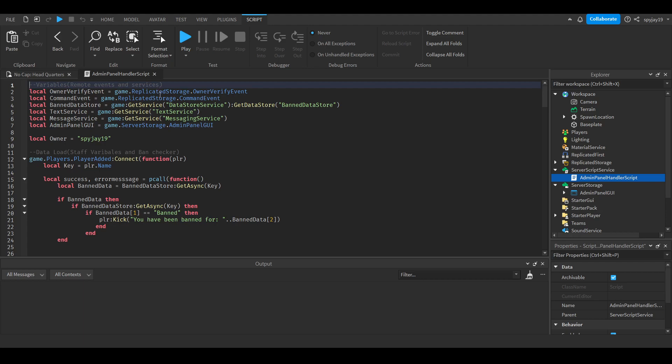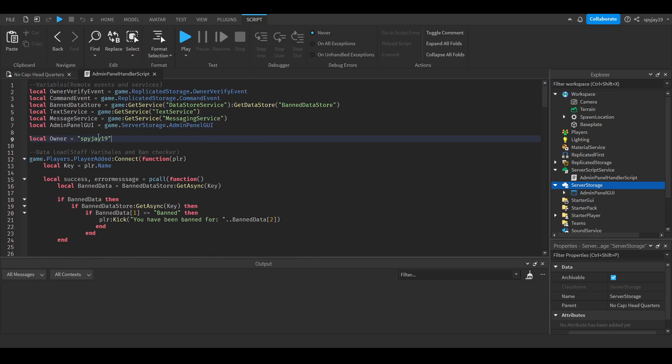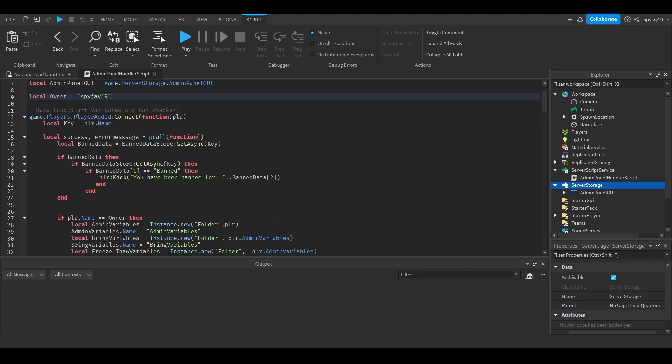We have all our remote events, then we need some services: the DataStore, TextService, and MessagingService. The admin panel GUI is located in ServerStorage because we're going to clone it every time the owner opens it. For owner verification, I use a username variable, but a more reliable way is to use the UserID - store it as ownerID, then check player.UserId == ownerID. That way if the owner changes their name, the script still works.